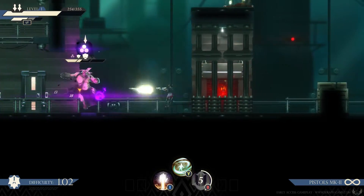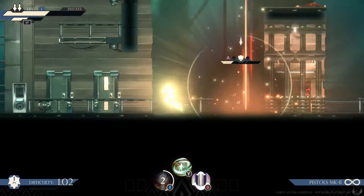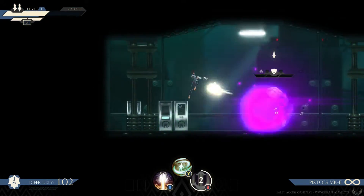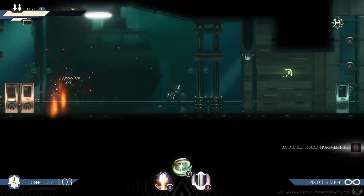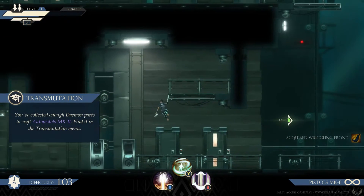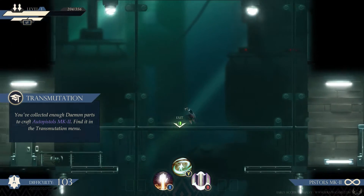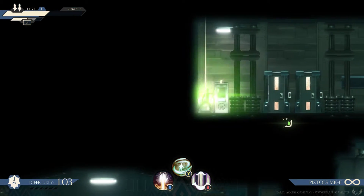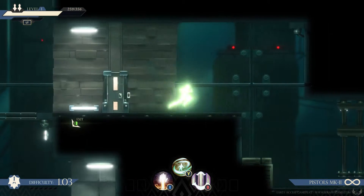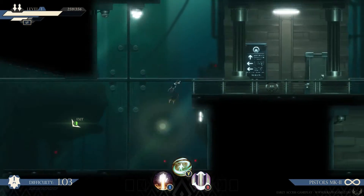This is a boss — he has three tiers of health. Every time we knock him down to a tier, we have to use our X ability, which is Smite, to finish him before he can revive. When you flash, you are invulnerable for as long as you're glowing. You can see on the right I'm collecting a bunch of crafting materials from that guy's body. Once you defeat the boss or the objective of the level, the door will unlock. You can continue going around to find crates — yellow ones have a little bit of XP and health, blue ones have more.